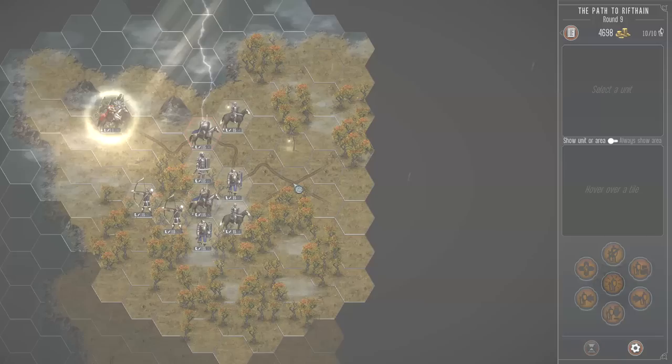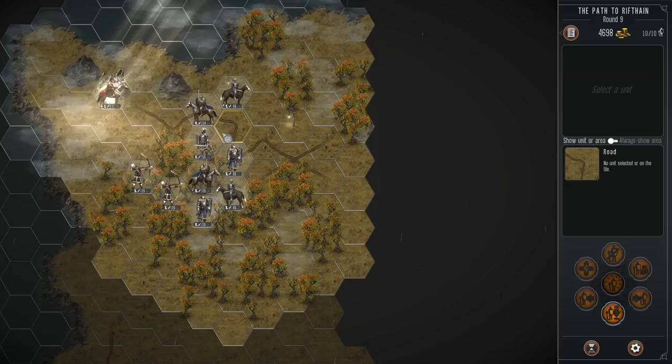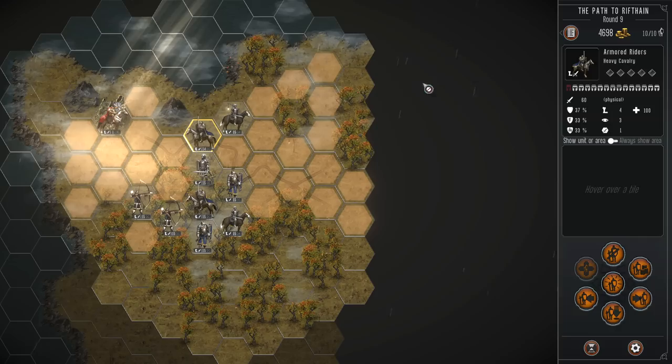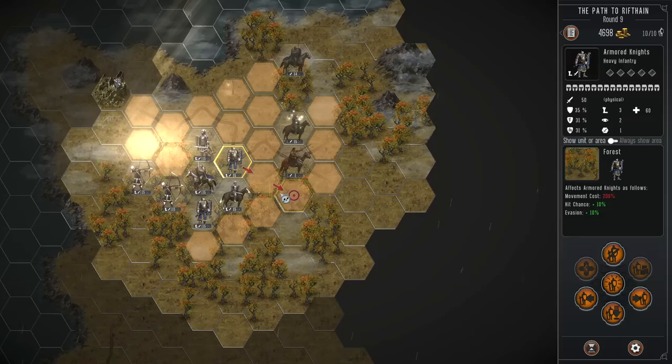The forces of nature are unloading on Monteria. I don't know how I feel about the lightning effect — I don't think it's random. I've played about an hour and a half, and given the number of hexes, my units seem to get hit by lightning a lot more than one would expect. For 13 gold we can restore a unit, though they'll lose some XP. Let's just form up and hopefully the loss of one unit won't be too detrimental.